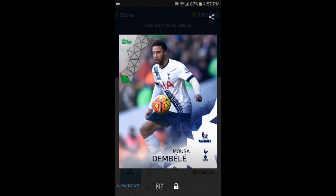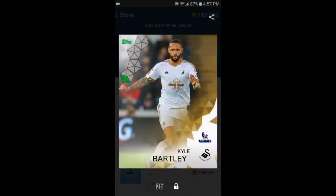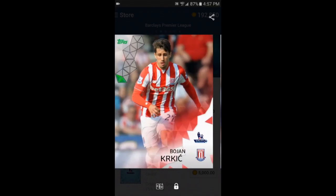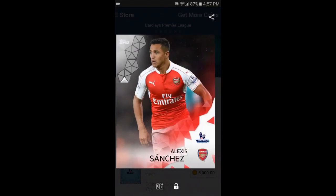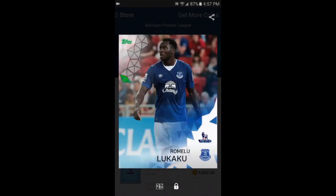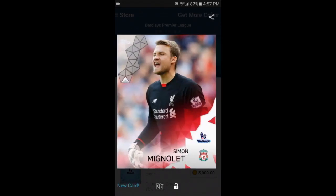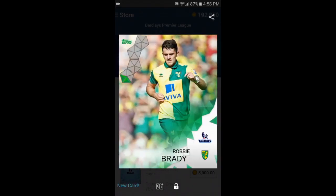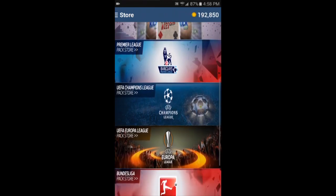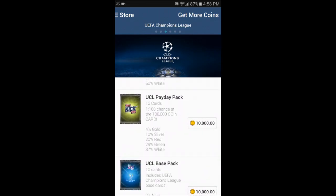It's mainly white and green cards, but let's buy one anyway — costs 5,000 coins and you get quite a few cards. I kind of like doing that to complete my sets. Going through these — De Bruyne, Toure, and oh, I got a double there. It's kind of fun opening these up because a lot of times you get good cards with famous players.